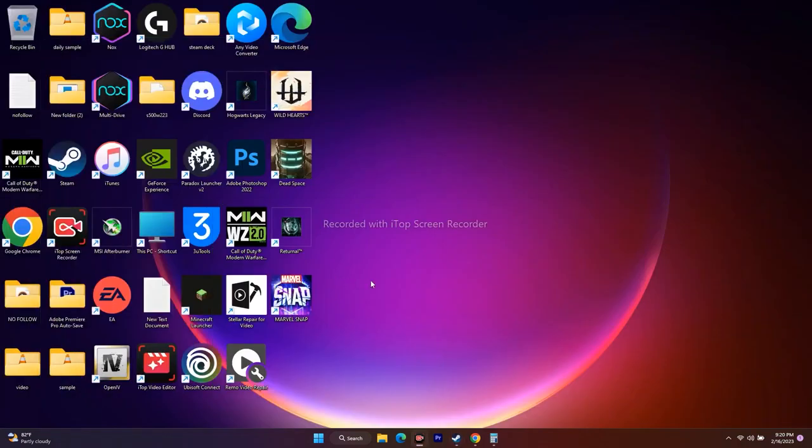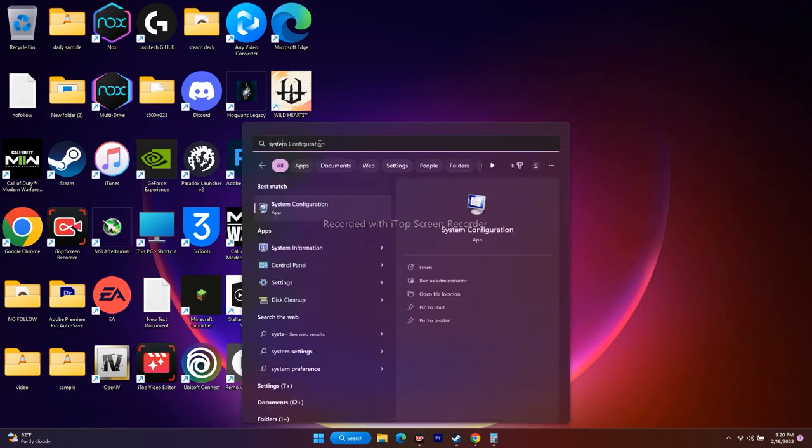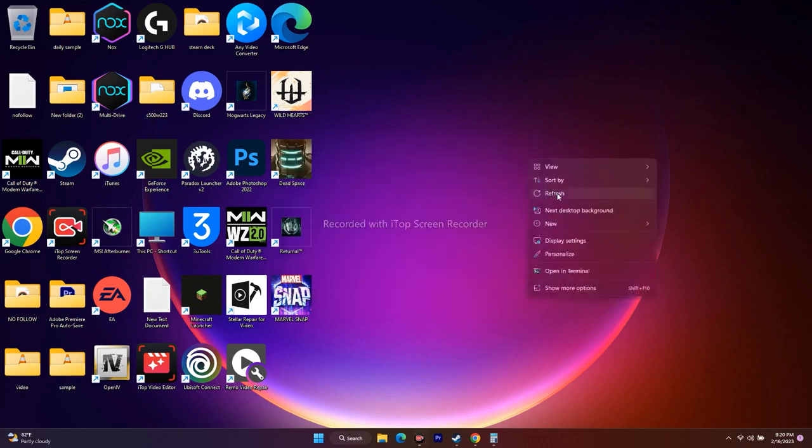Next, perform a clean boot. Search for System Configuration and open it. Go to Services, check 'Hide all Microsoft services,' then click Disable All. Click OK. When prompted to restart, go ahead and restart, then try to play the game.